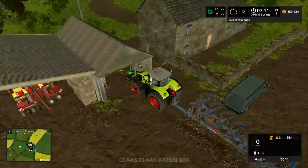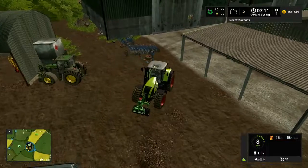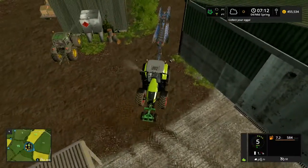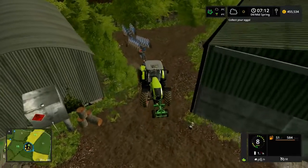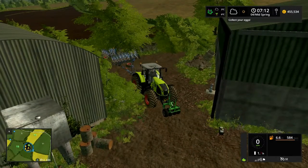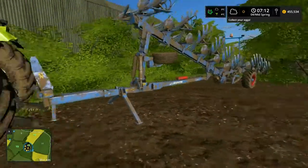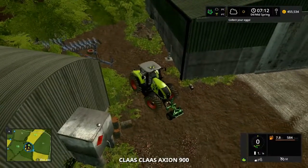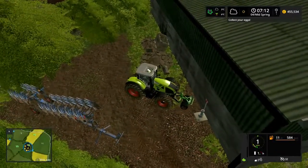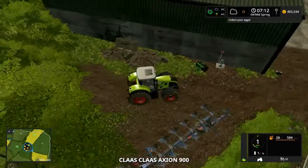I'll jump back into the Claas and see if I can reverse this over here without bringing a shed down. I'll unhook that — hopefully it'll stay nice and balanced there. I'll leave this here. It fell over. It would do, wouldn't it? Just typical.